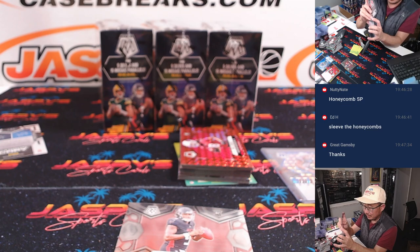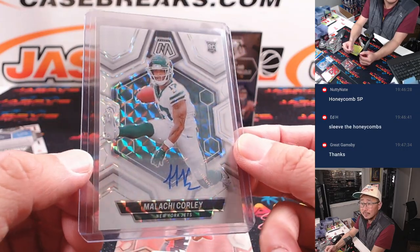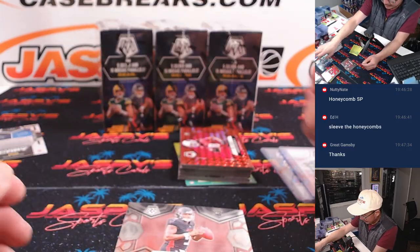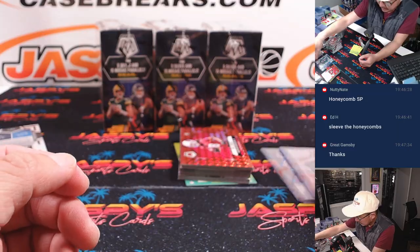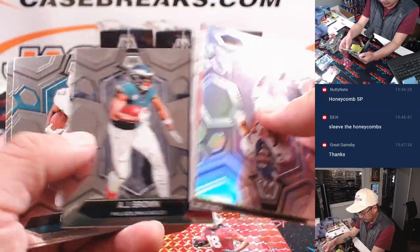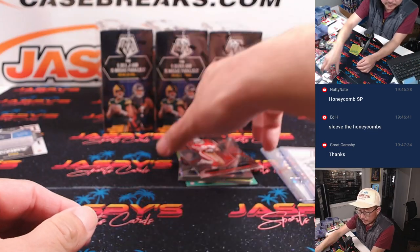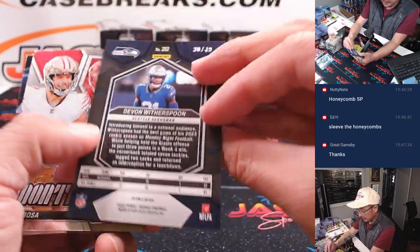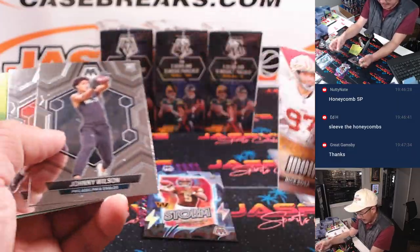Here's a Michael Penix and a Malachi Corley — rookie auto for the Jets, Adam with his Jets. It looks like he's hurtling somebody — I like this photography. NFL debut, Michael Penix Jr., that's going to be for Gary and the Falcons. A little color match, Marvin Harrison Jr., that'll be for Mark in Arizona. We've got Devin Witherspoon, 30 out of 49 for Seattle — that'll be for Tad.